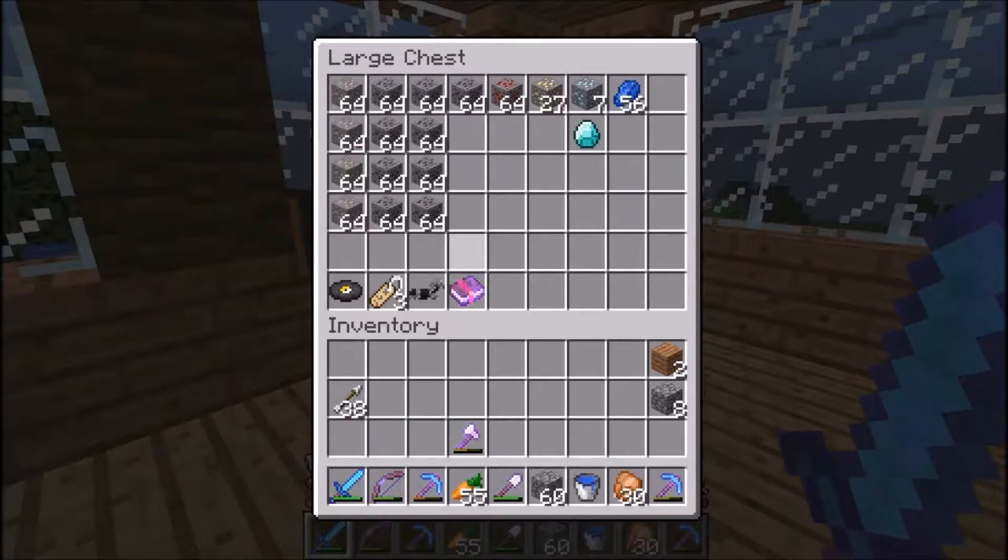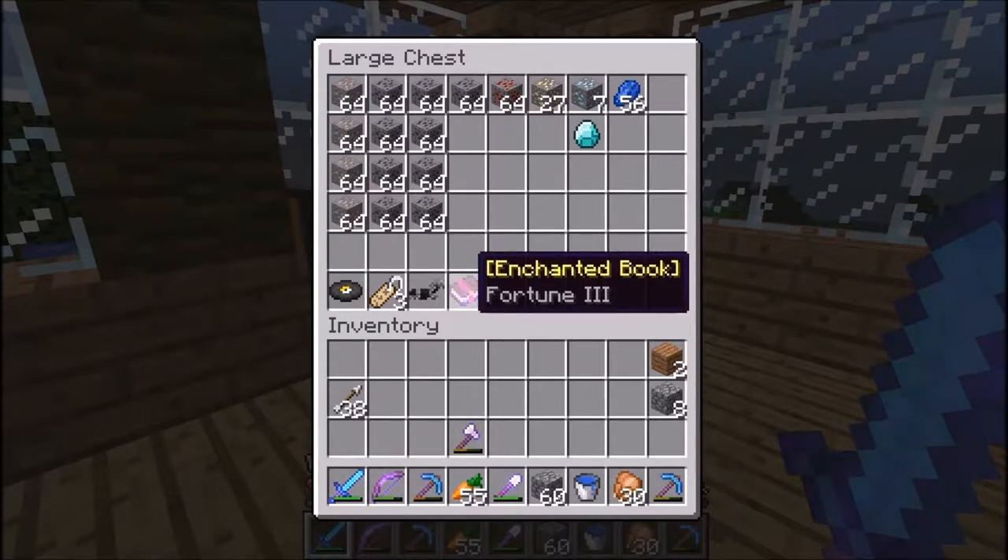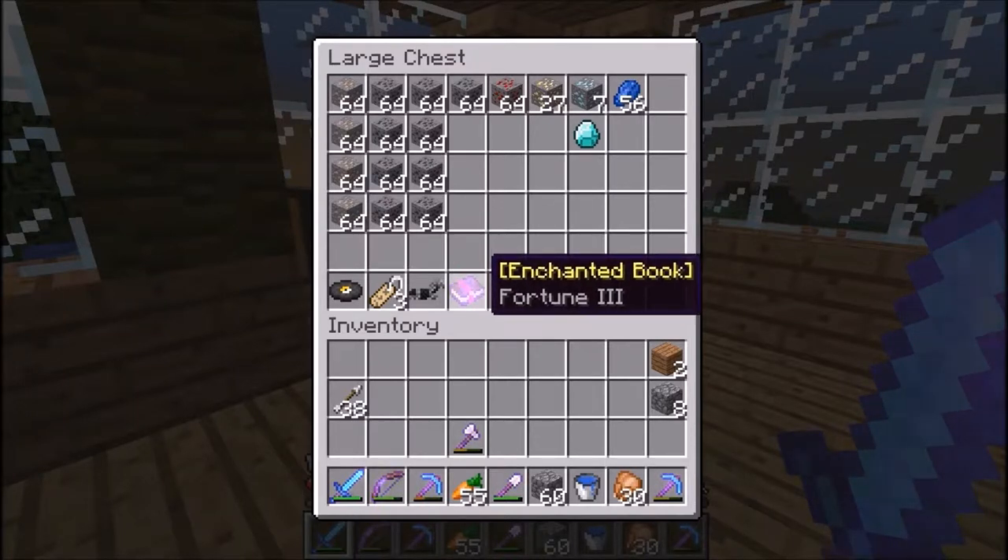This one book changed everything — one thing I've been looking for for so long that would make all the other stuff in this chest possible. Take a guess what it is — Fortune 3 book! I can't believe it. At the very end I found this one chest in the dungeon, the last chest, and it had the horse armor and stuff — and I saw the book and I was like 'oh my god.' I could have tried to enchant a diamond pickaxe but who knows how long that could have taken. But I have the book!